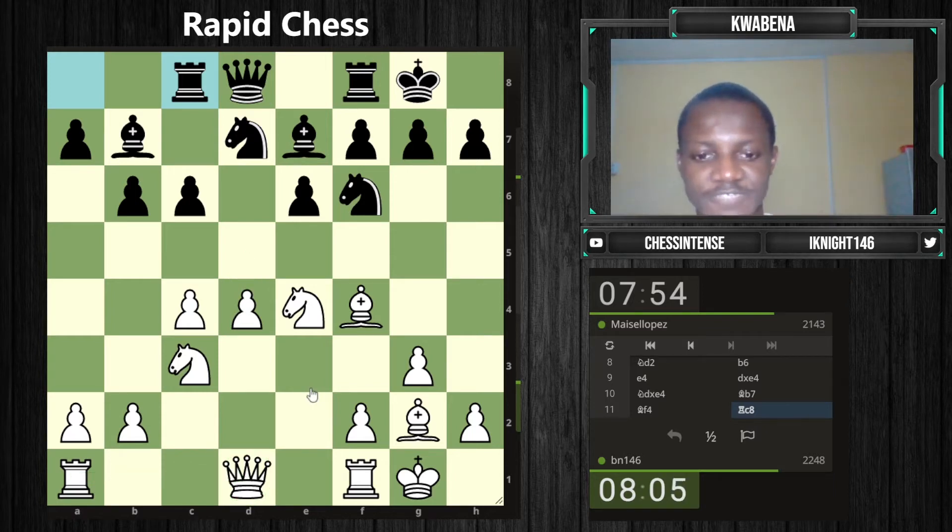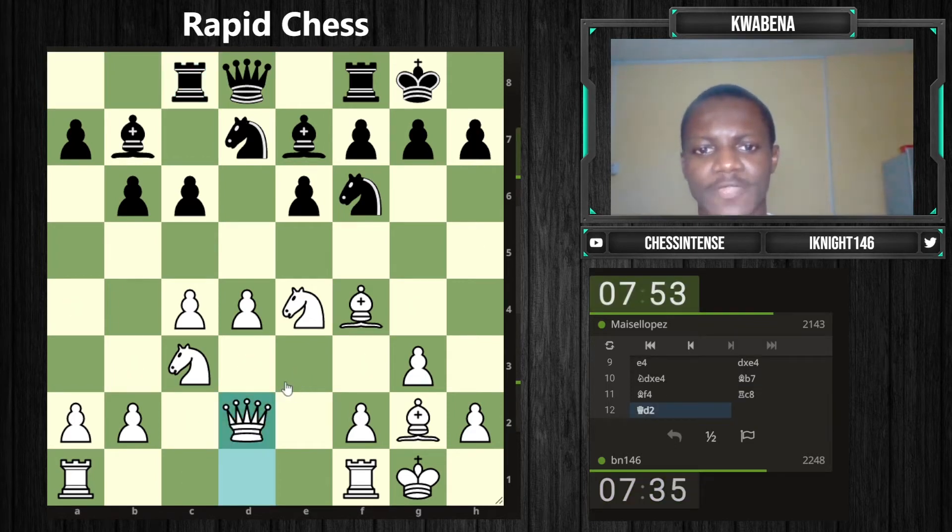Queen d2 or queen d3 — queen d3 works into some tactics like knight c5 where the pawn is pinned. The benefit of queen d3 is it also supports the c4 pawn, but I don't see how he's going to attack c4 in this particular position, so I'll go with queen d2. The plan is to put one of the rooks behind the queen for extra support on d4. In this pawn structure I already have more space since I have my pawns further advanced.